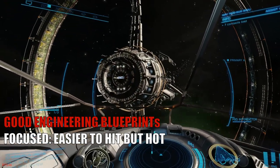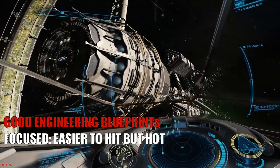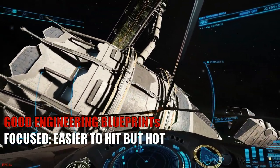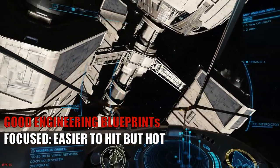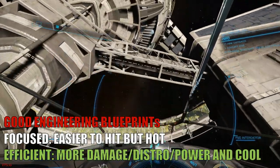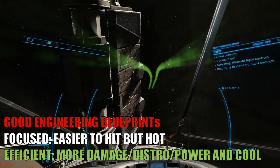Hitting is easier with the focused blueprint, but if you have more than two class 3 focused PAs, you can cook yourself a meal on the dashboard. Plasma accelerators not only generate a lot of heat, they are also heavy on the power distributor. That's why one of the best engineering blueprints for them is great fire-efficient — there is in fact no downside to this modification and it's extremely popular.